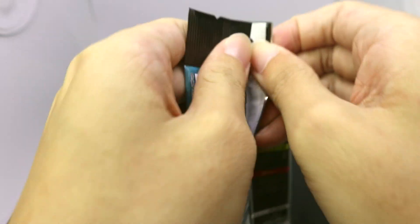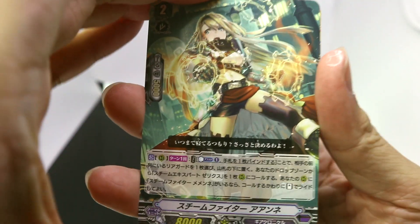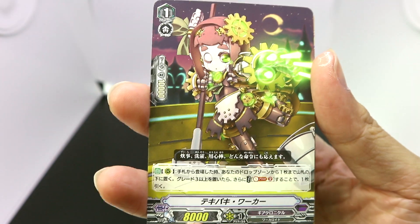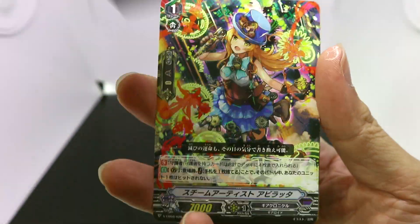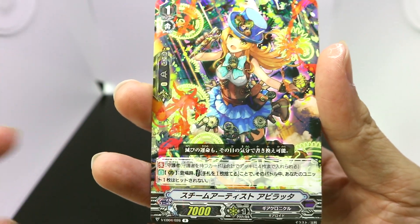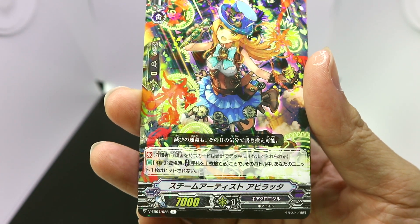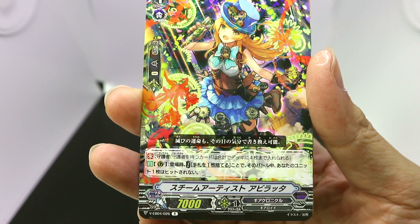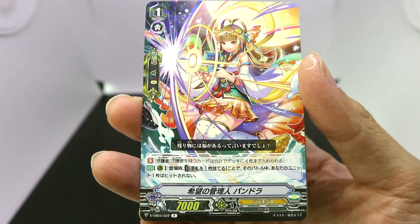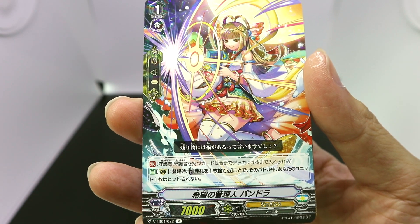Really pleased to get Mystery Flare Dragon. Gear Chronicle still has a pseudo-stride mechanic where they go into Grade 4, which currently only Kagero and Royal Paladin have. Once you ride into your Grade 4, effects activate depending on the total grade of face-up cards in your bind zone, so the playstyle is to accumulate cards in your bind zone to get the most out of your stride. This rare is going to be from Gear Chronicle, Steam Artist Abirata, followed by our final rare — the Grade 1 Perfect Guard for Genesis, The Watcher of Faux, Pandora.